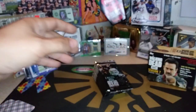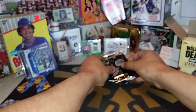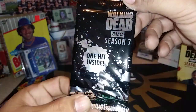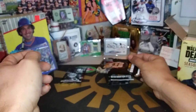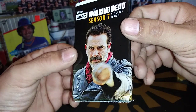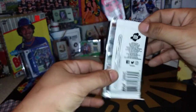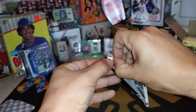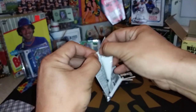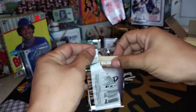10 packs, Walking Dead Season 7 — let's see what we get. Here's what the pack looks like. This one says it has the hidden side, so we're going to save that for last. That's what the hit pack looks like. This is what the regular packs look like, 6 cards inside. Let's see what we get. I can't imagine this set's very big, but we'll see.